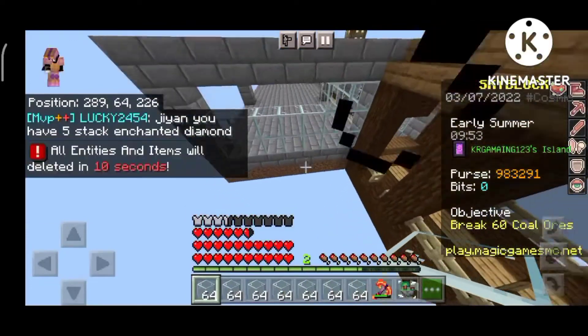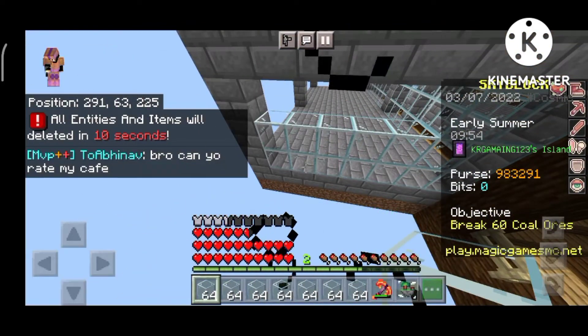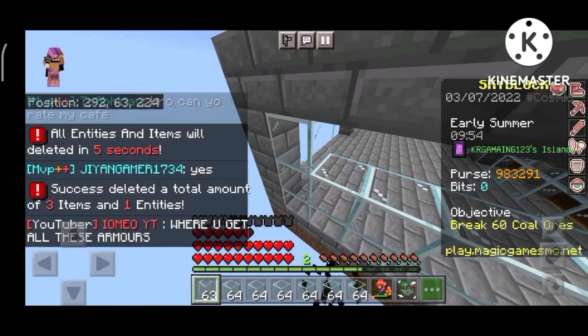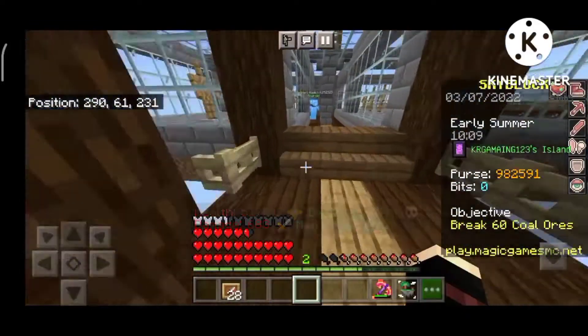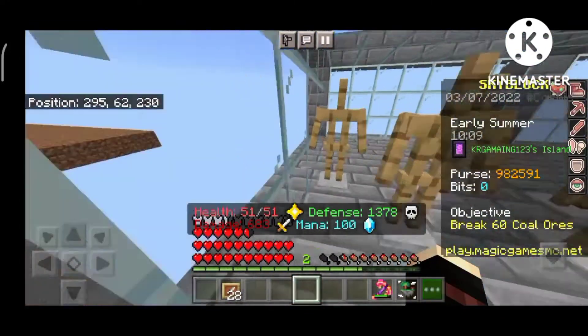So guys, this is our museum — you can see how big it is. Now I am going to put all the glasses in. After putting all the glasses, I am going to get the armor stands set up. Finally, I am going to put the armor stand and the item frames.